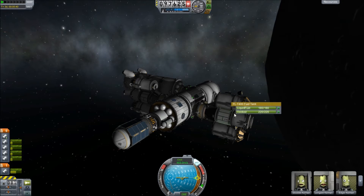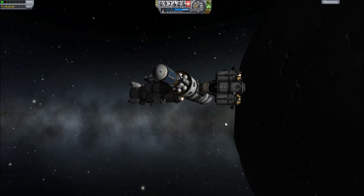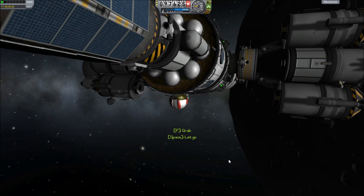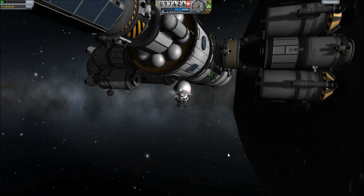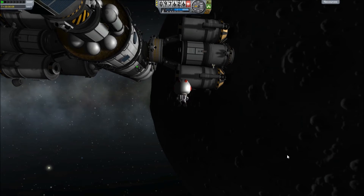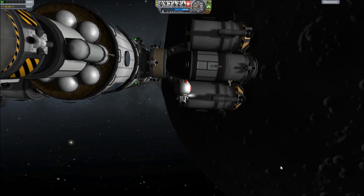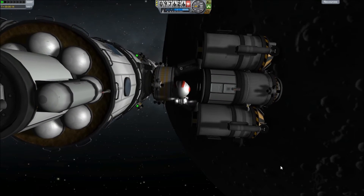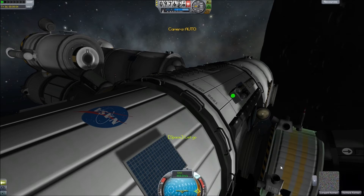So we have all the tanks full on this. We will pick Edgar - he has a nice name. And we'll let go, activate our RCS pack, and then we'll just drift on over here, up a bit, in we come. We have some problems because the ladder is sideways to us. But we grab it and board. Right, we're in our lander.